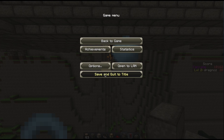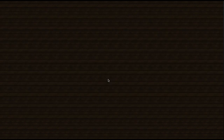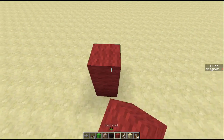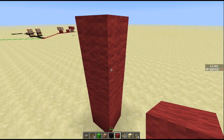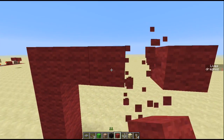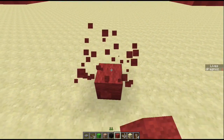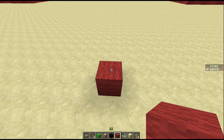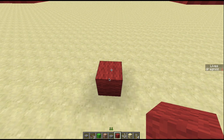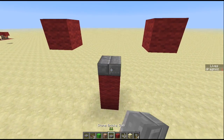Let me quickly show you how to build this. In your build world, come out a few blocks — say five blocks — and remove the middle two blocks. Come up one block, then take a slab (any slab, though I like stone) and pop your slab down in the center.